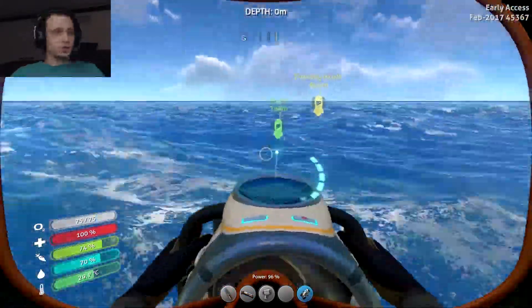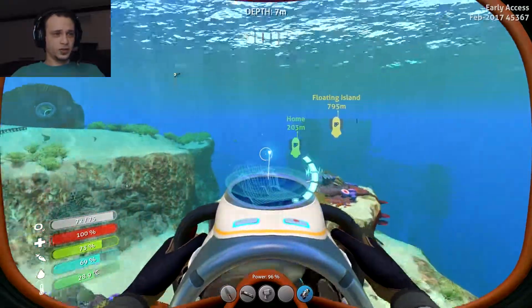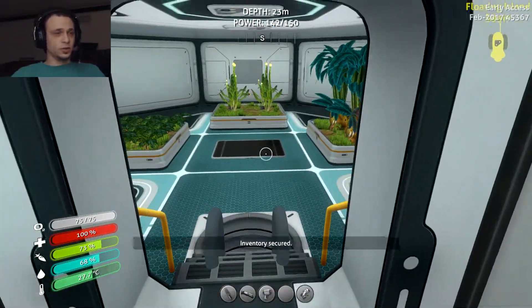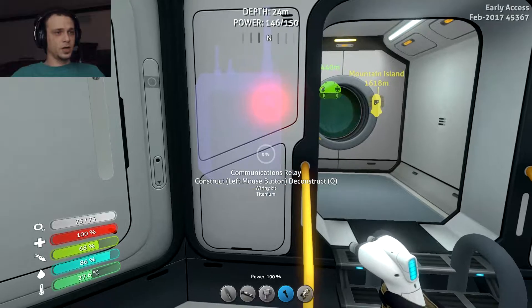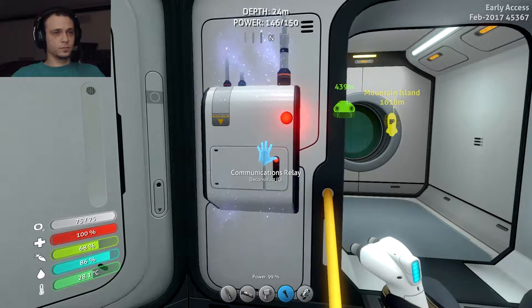Let's head back to base, build the comm relay, and see what the new message is. And that's the easiest way to deal with the new visual bug — just put away the sea glide before you go inside. All right, let's see what's up with this. Play message.